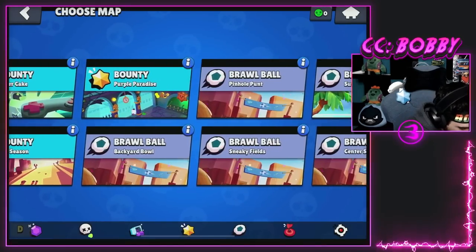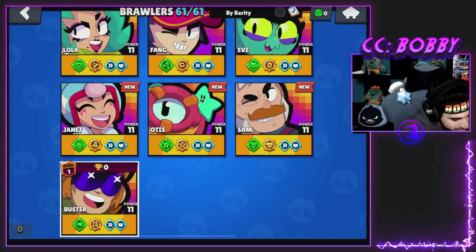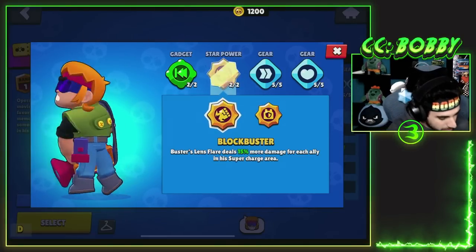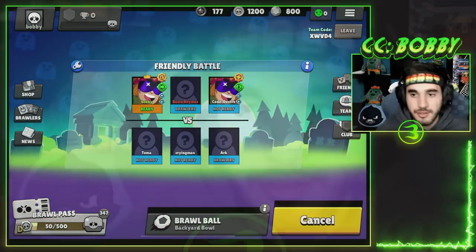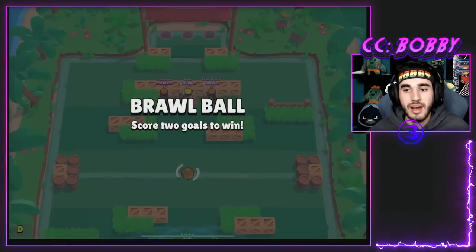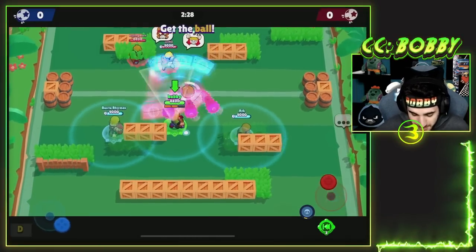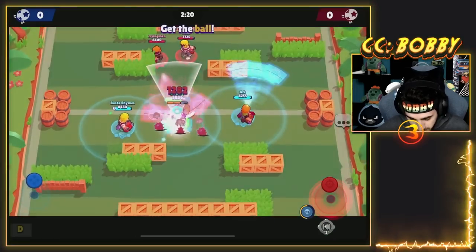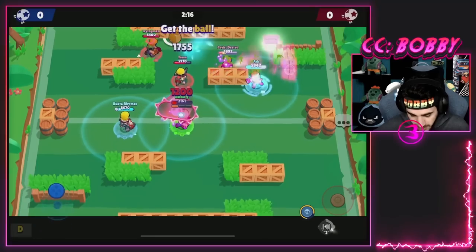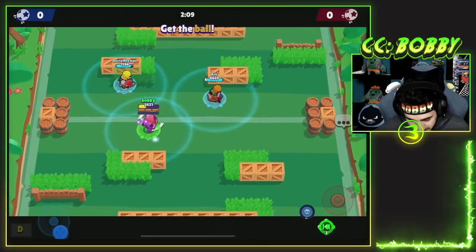We're doing one more Brawl Ball 3v3 Buster game and then one Showdown. This is a pretty interesting brawler - I think both gadgets are actually really good, I'm stuck between what to use. Here we go into our Brawl match. I put Destro on the other team - he might be the common denominator, the champion all along. We're going to try and get Arc his first win. I might have gotten too close - let's pull - oh my god it went right back at me.